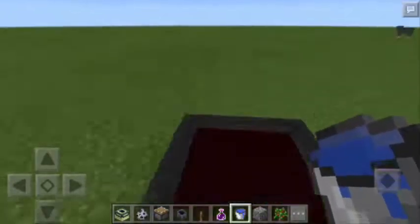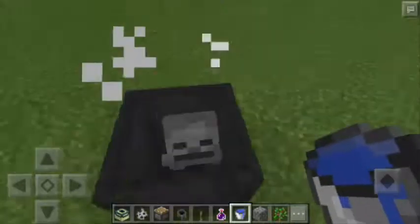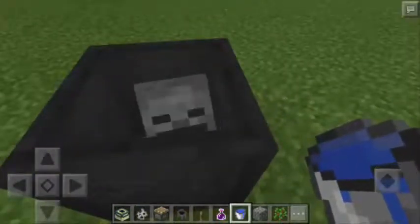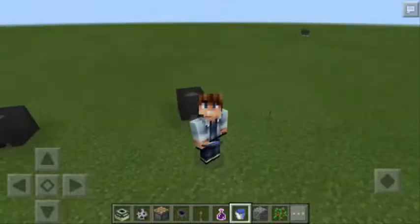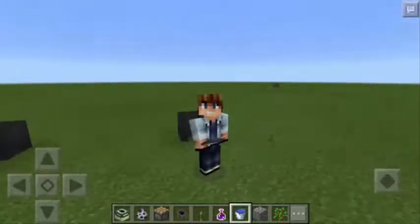Now if you want to show the head, all you have to do is to put water into the Cauldron and there you go. There's a head inside the Cauldron. So creepy! So again, this is MPZ, Mr. Pog Zamora, and this is how to make the Head in a Cauldron trick in Minecraft Pocket Edition. Hope you like it.